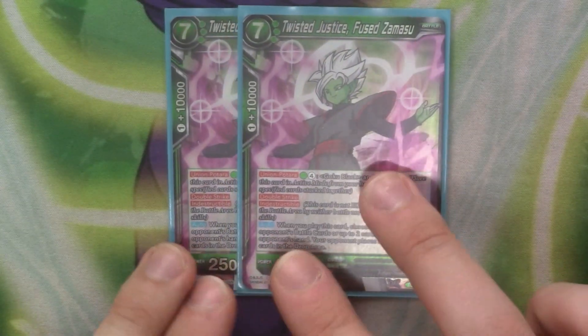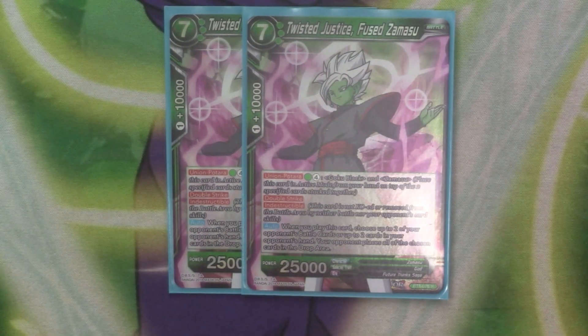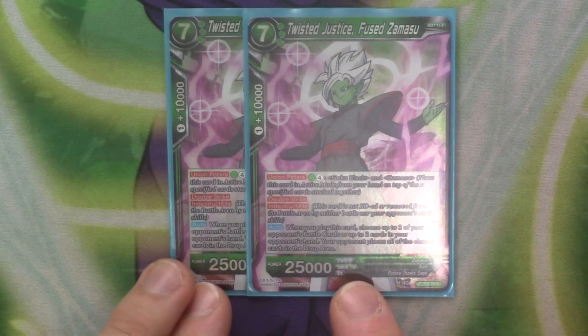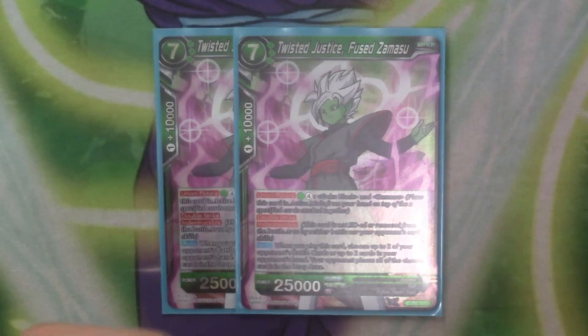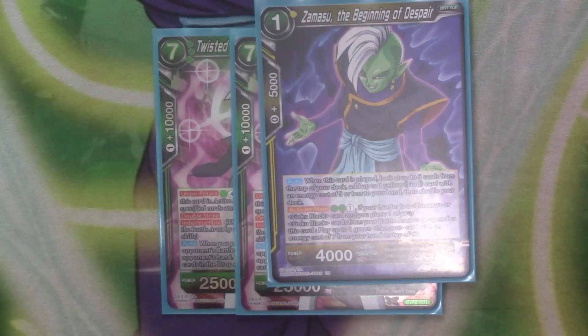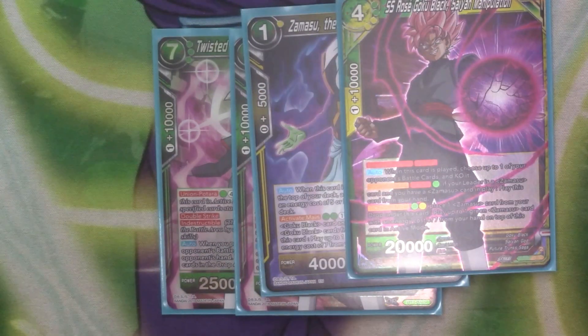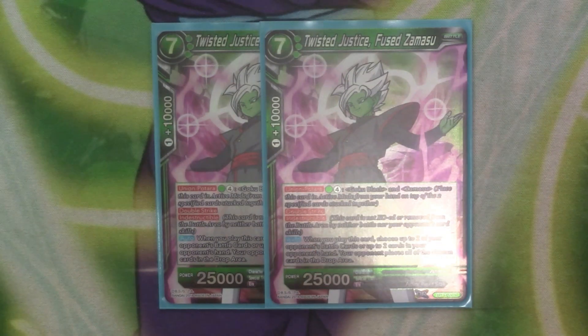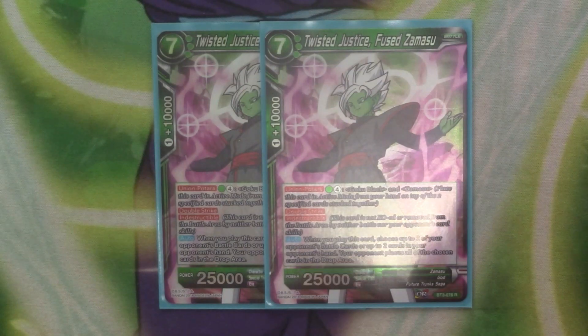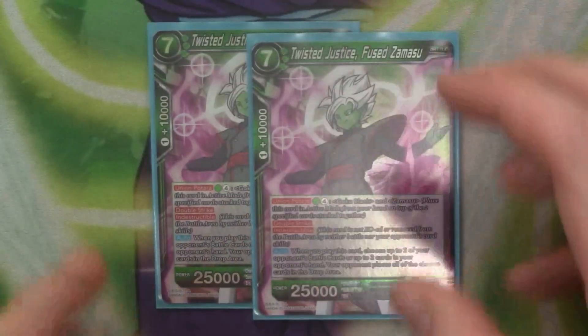A personal tech choice of mine is 2 copies of Twisted Justice. It's 25k with Double Strike, Unique, a green Goku Black Zamasu — but we have ways of getting past that so the cost doesn't matter. When it's played, you choose 2 of your opponent's battle cards or 2 cards in your opponent's hand, and your opponent places those cards in the drop. I thought about this card when I saw the 1-drop and the Goku Black that allows you to play 7-costs, because it needs to let you go into a green 7-cost Zamasu. I thought this would be good because you give your opponent the choice of discarding or getting rid of 2 things on the board — and because your opponent chooses, they can choose things with barrier. And then you just have a 25k Double Strike.